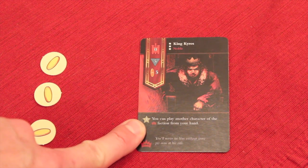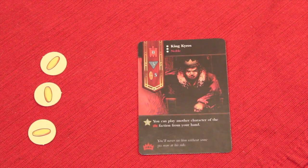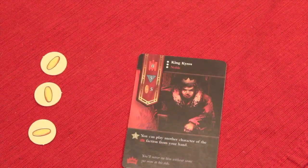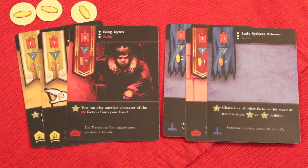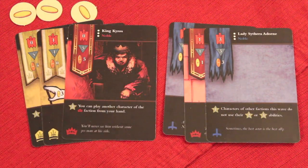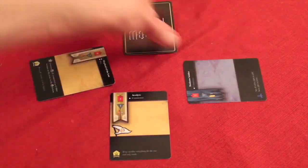Some cards have special abilities, ranked in numbers from one, two, and three. The one-stars resolve first, then the twos and the threes. After the intrigue drafting phase, once I have my six cards — which would be secret in my hand — we go on to the wave phase, which is essentially four waves of a battle. On each wave, I get to select any one of these cards and play it face down. Once they're all down, everybody flips them over and we start to resolve them.